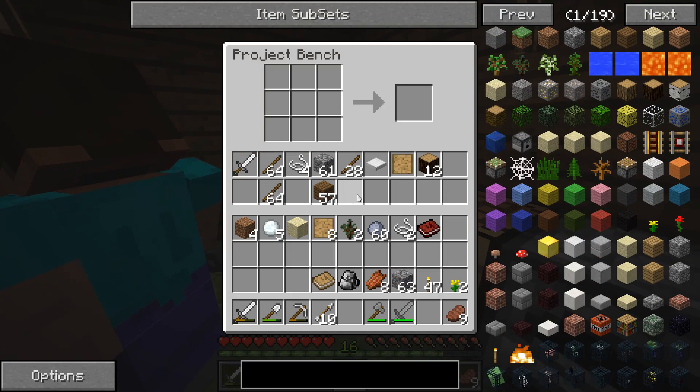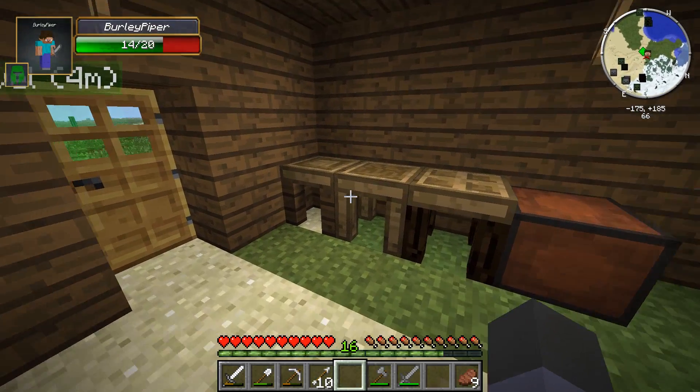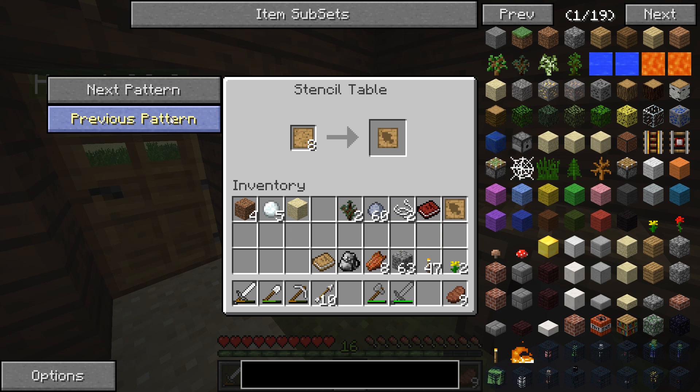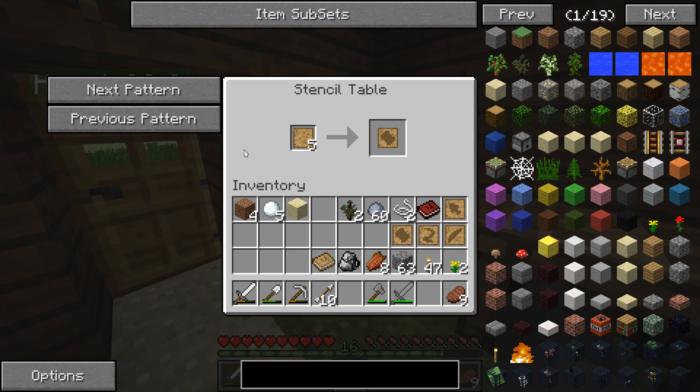Nope, only used patterns. Well, that makes me look like an idiot. Can we put backpacks in there? No, nothing else. So I'm going to start making a whole bunch of extra patterns, because we need a lot of patterns to make things like bows and hammers, which are special tools, and large blades.